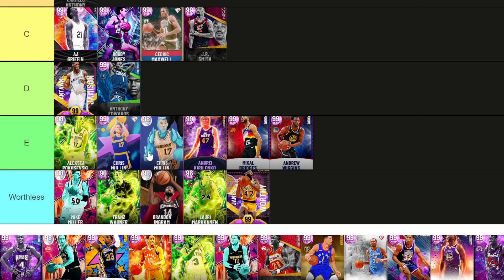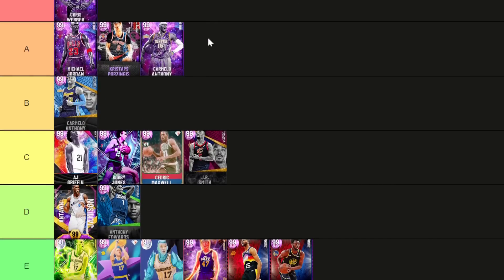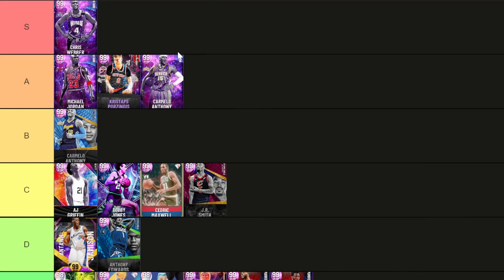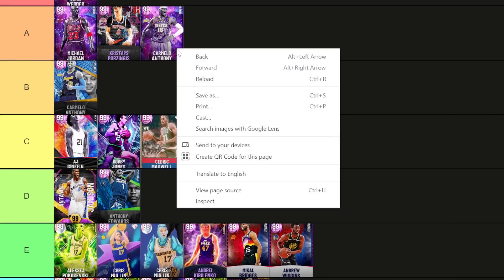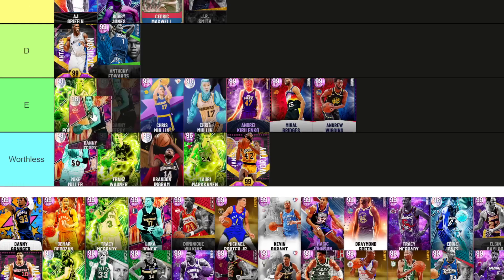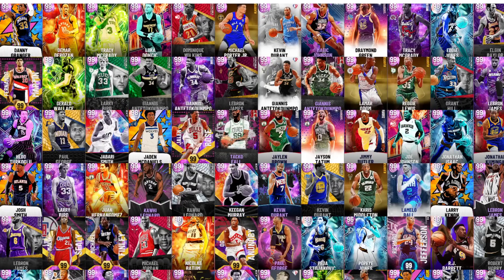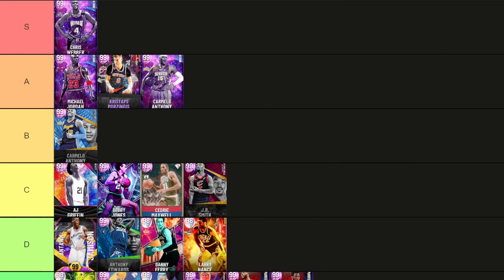Chris Mullin — E tier. Both Mullin cards are the same except one has 86 ball handle. Chris Webber might be our first standout — he's the best small forward we've had on the list so far. He's got that 110 I really like, he's 6'9" with a small player build, so he moves as well as any 6'9" player in this game. I think Larry Bird is probably the only 6'9" player who moves better. Ferry and Larry Nance both go D tier, but with their dynamic duo both become C tier players — Larry Nance's low ball handle gets boosted and Ferry becomes a god.